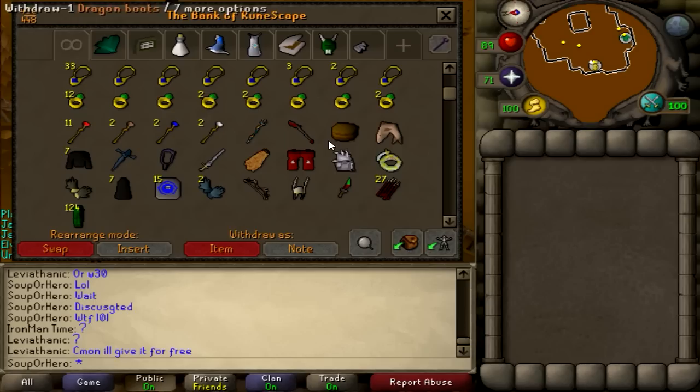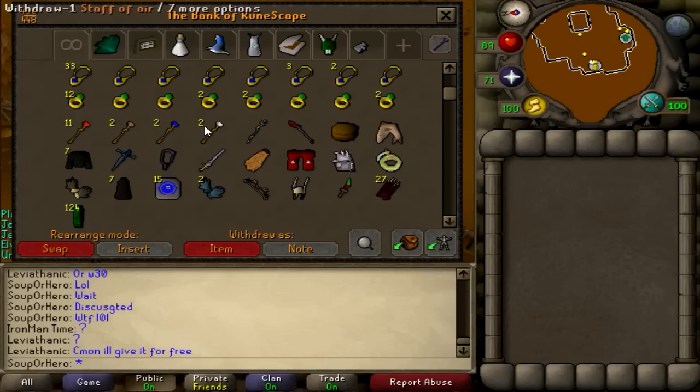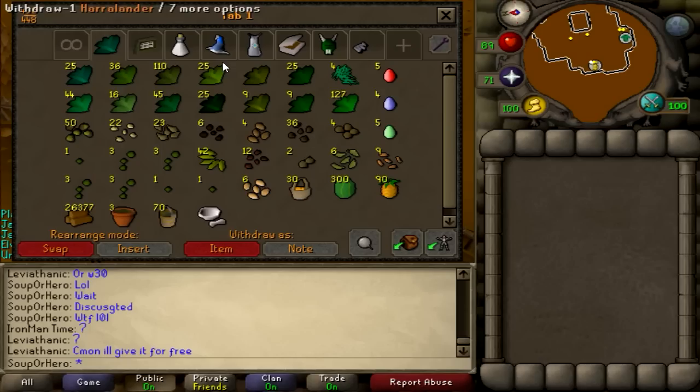Down here is just the stuff I was using recently for bossing and slayer. I still have these items for sale which I need to get rid of. I'm just trying to look for items that are unusual and weren't there last time.